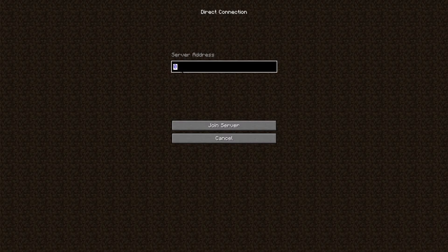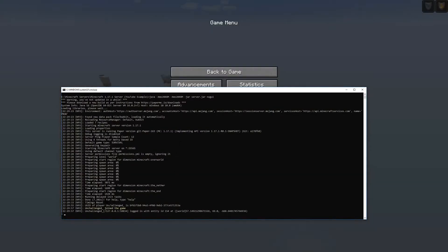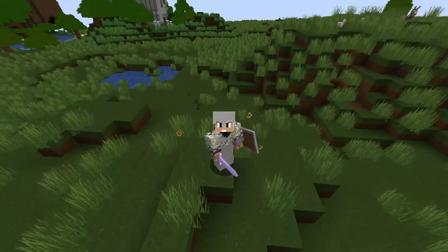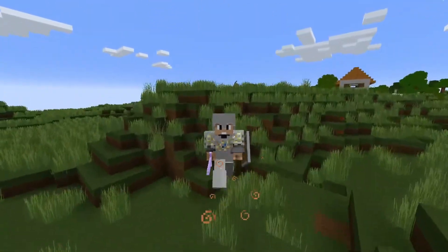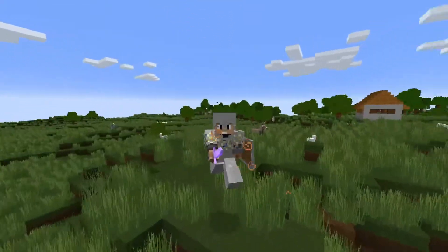We can go into multiplayer and because this is self-hosted, you can log into your Minecraft server using 0.0.0.0 or 127.0.0.1, which is your loopback address. Hit join server and there we are — we can see in the console that we've now joined our Minecraft server and we are logged in exactly back where we had logged off during the introduction.